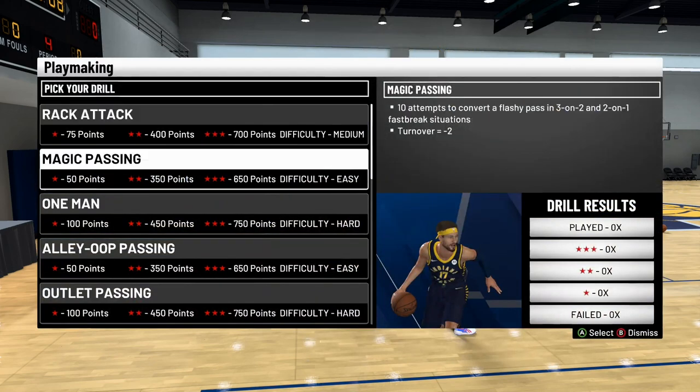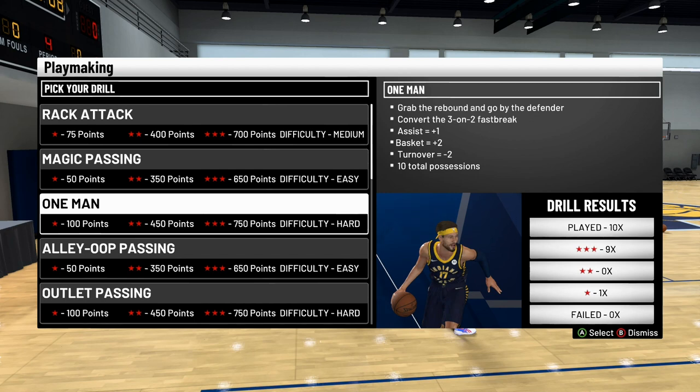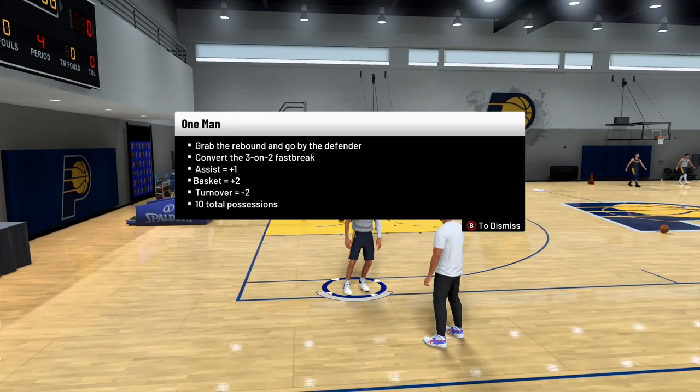If we scroll down we have quite a few options. The glitchiest one I found is called One Man — it's three stars, gets you 750 points which is the max in any drill, and the difficulty is hard. But I'm going to show you how to do it easily and get through this very quickly. Here's how One Man works: it's three on two on the fast break. You get one point for an assist, two points for a basket, and minus two points for a turnover. You have 10 total possessions, and if you get six points total you automatically get three stars.